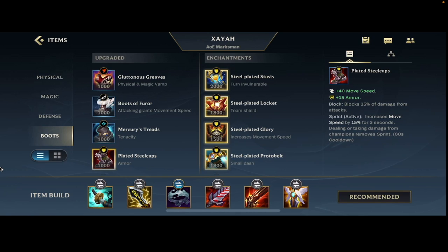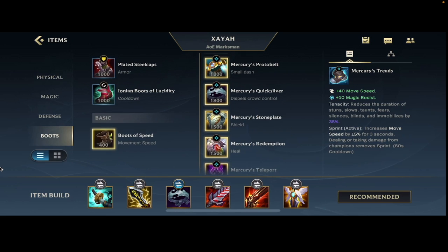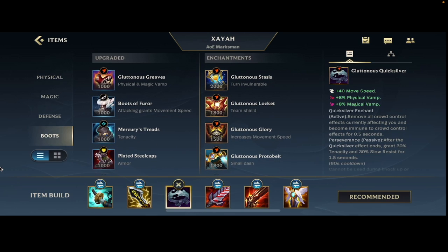You can go Muramana Treads if they have a lot of CC and say they're a full armor comp — you could also go Plated Steelcaps. Muramana Treads also work if they have a lot of CC not only for AP damage. That's about it for the boots, and then the enchant — I've been trying out QSS Quicksilver, honestly.